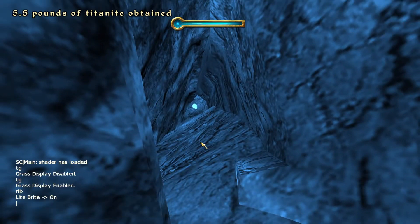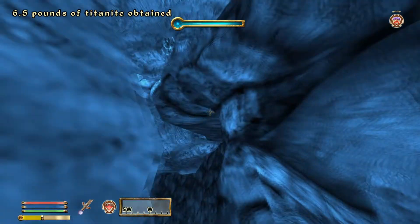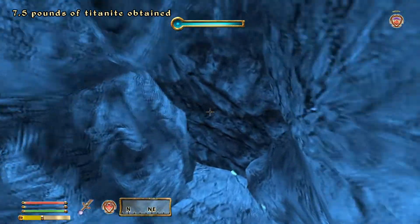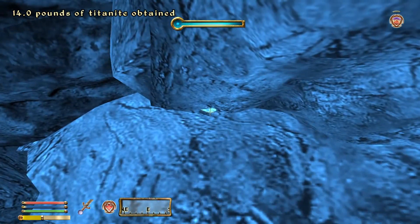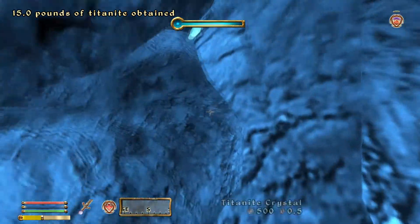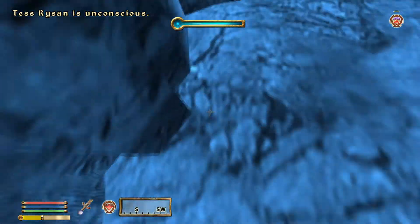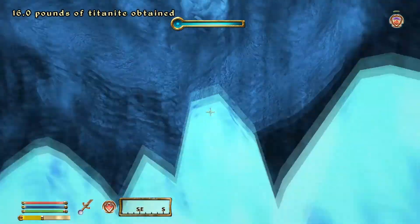I'm going to toggle collision right here, because you should be able to grab this one and this one. I think it's because of the collision for the swimming that's preventing you from being able to get at those. Even that one should be easier to do. Oh — she went down. She downed, son. She downed. Jeez, man.